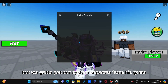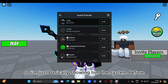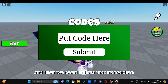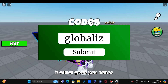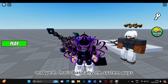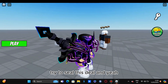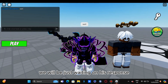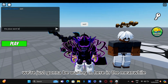When players press play it teleports them to the map of the dungeon. The reason why it's failing right now is because it's not in his game yet - when it's in his game it will be working. We kept our system separate just to make sure he does the payment first. Here's the code system we scripted - you submit the code and it gives you nanos, that's what his currency is called.